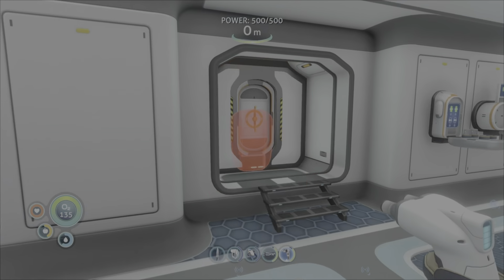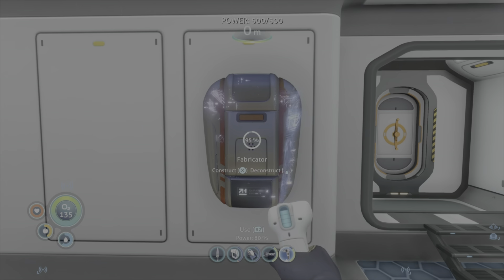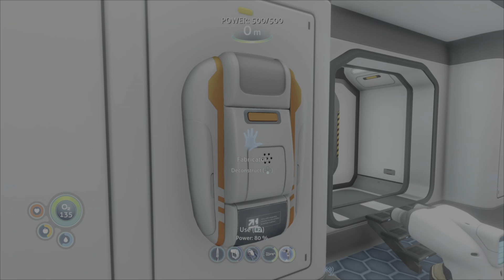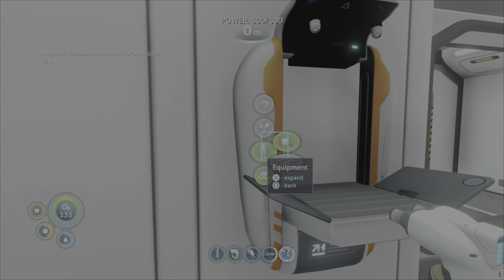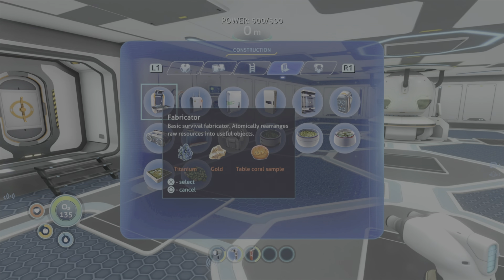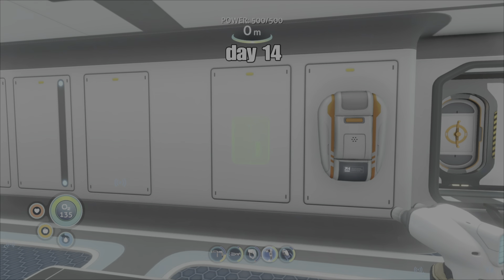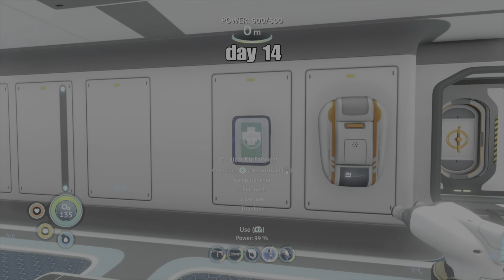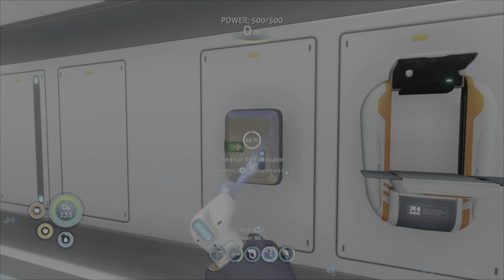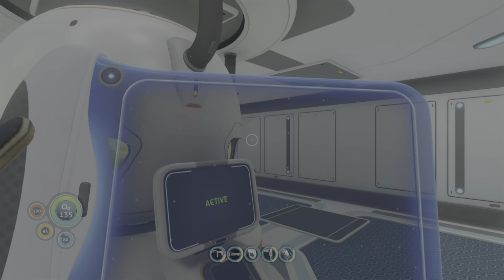Where are we going to put the fabricator? We want it close to the entrance, so we'll chuck it over here. Now we can fabricate in here. We've got the battery chargers, storage, fabricator, and the radio. A medpack maker would be nice - chuck that over here. And boom - this base is officially better than my other base in every way! Hell yeah!